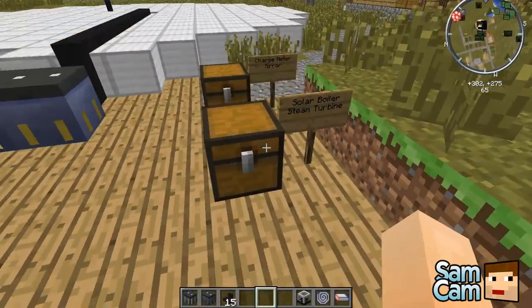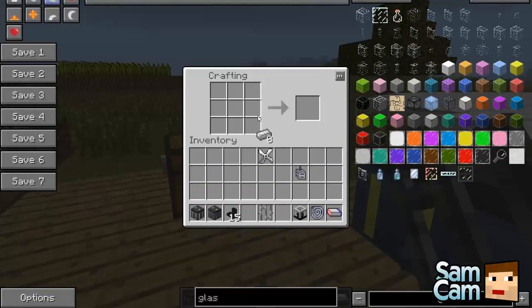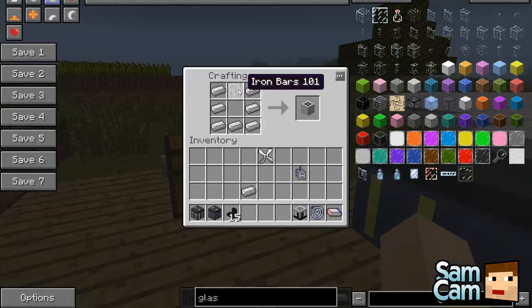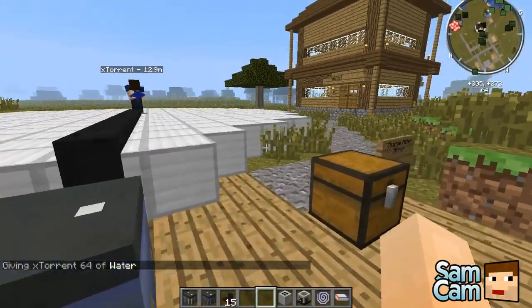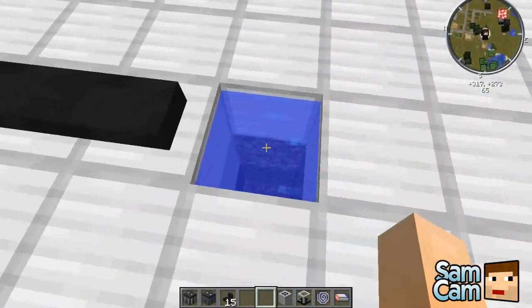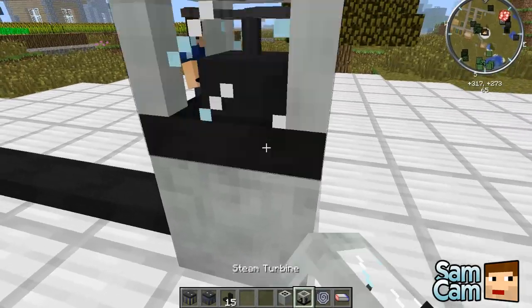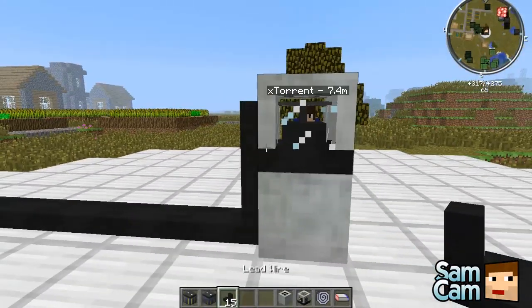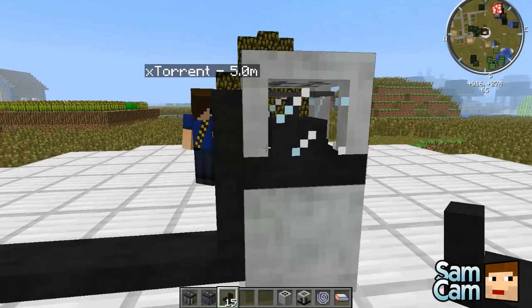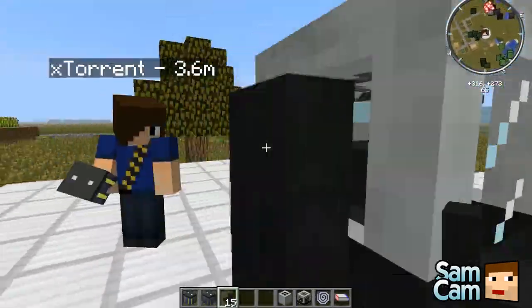If you see on the thread, it might show different information — this is currently up to date, I believe. Finally we want to make the solar boiler. This is even simpler: just need eight iron ingots in a sort of U shape or cauldron, and then place the iron bars and ingots there. That will give you the solar boiler. Now we're going to place these down. For the solar boiler to work, you need to have at least one water block below it. Place that down, then place the steam turbine above it and hook it up. At the moment it's not working because we need mirrors to make the steam boiler produce energy — the steam turbine will convert that to electric charge.